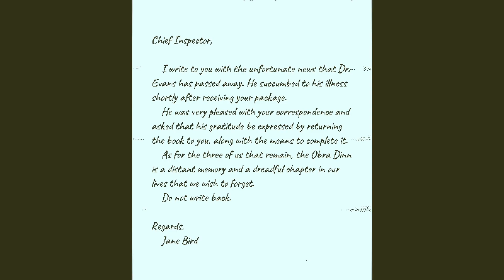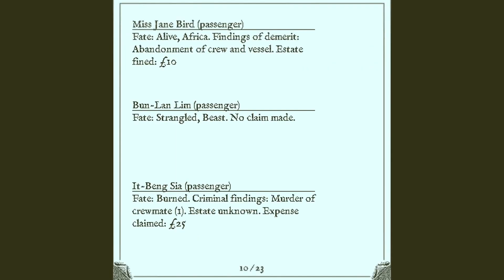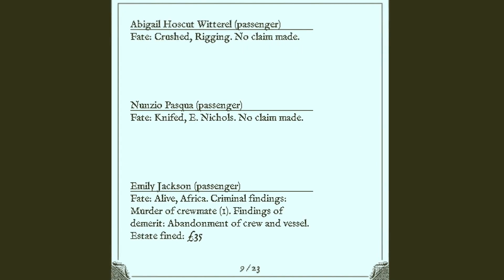However, she signs the letter as just Jane Bird, so it's possible she eventually got married — potentially to Davy James, since he's also alive in Africa. In the end, Jane was fined 10 pounds for abandoning the ship, and Emily was fined 35 pounds for abandoning the ship and killing Leonid, even though Leonid tried to kill her. This series has just taught me not to think about the East India Company fines, because they almost never make sense.